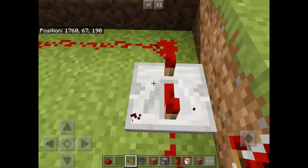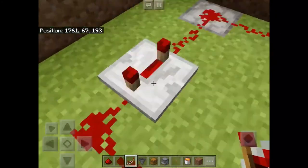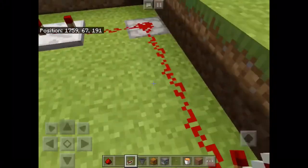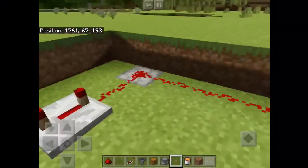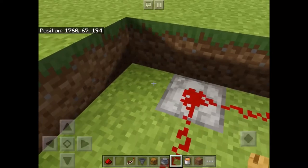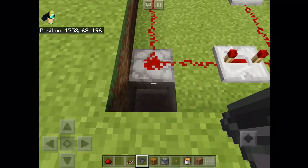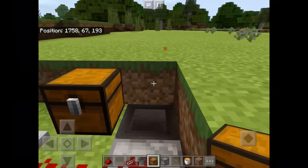Now you need to extend the redstone repeaters to four ticks — all the way out — and make sure all of them are set like that. After you've done that, you need to connect a hopper to the dropper. Make sure you're crouching, then tap the dropper on the side and place a double chest on top of the hopper.